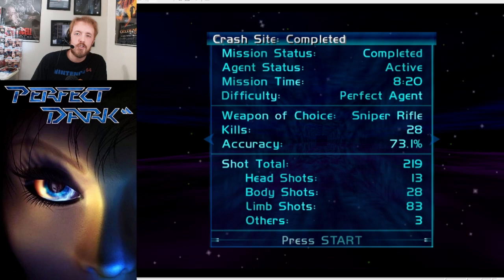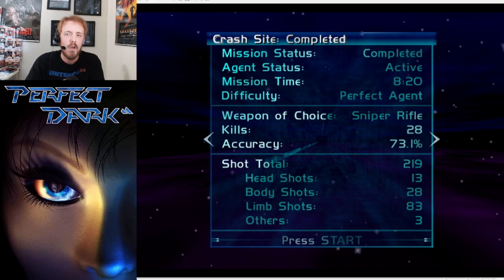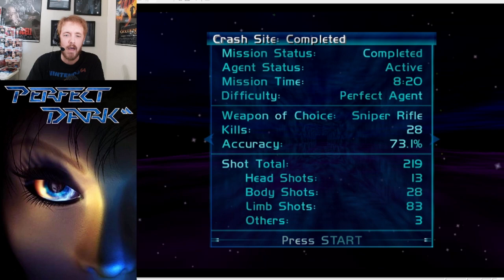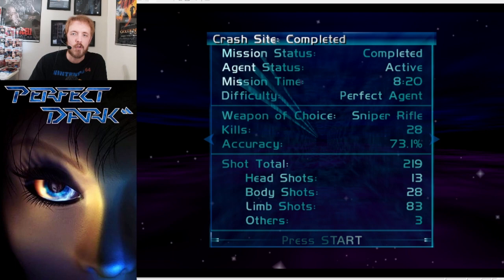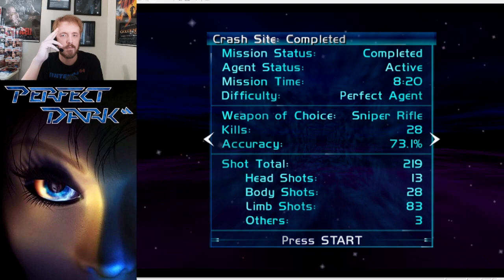That concludes the crash site mission, which actually went surprisingly well. Next time we will be heading to the Pelagic 2 to do a little bit of sabotage work and hopefully prevent our new alien enemies from getting ahead of us — and the game just gets more and more difficult from here. If you enjoyed this video, please be sure to like, share, and subscribe, follow me on Facebook and Twitter, and do consider supporting this channel on Patreon. Until I see you all again, this is Lance Cassidy signing off.